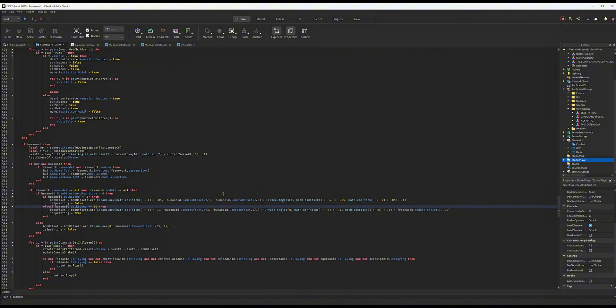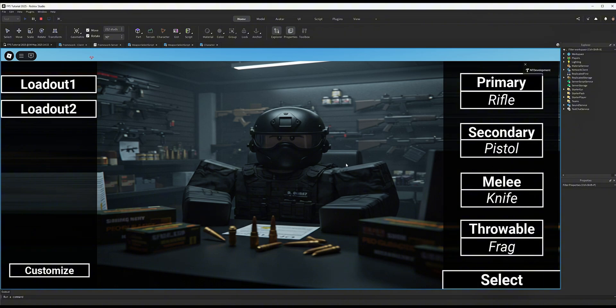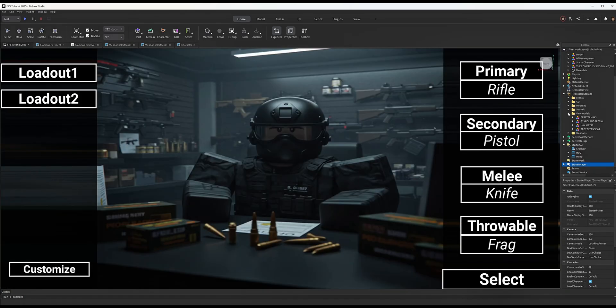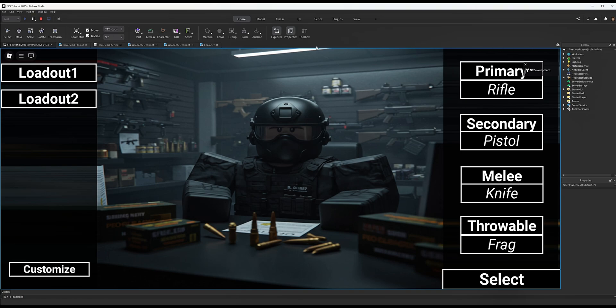Once you've adjusted the script to match your guns and settings, everything will function. One quick fix before continuing - you may see a weird blue bar at the top of the screen. One of my moderators gave me a solution: go to your StarterGui, find your Menu, scroll down and find 'Ignore GUI Insets' - turn this on. Now when you play, it will ignore that line and give you a full screen menu.